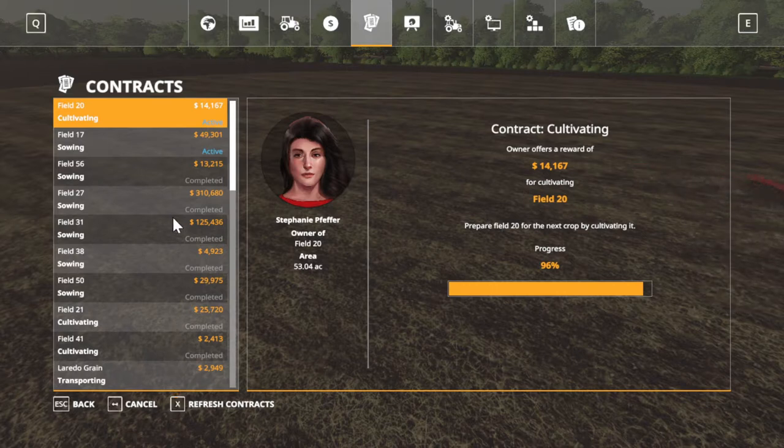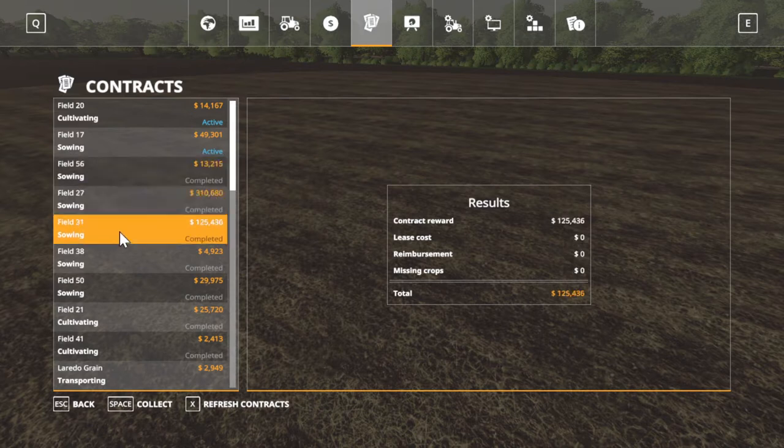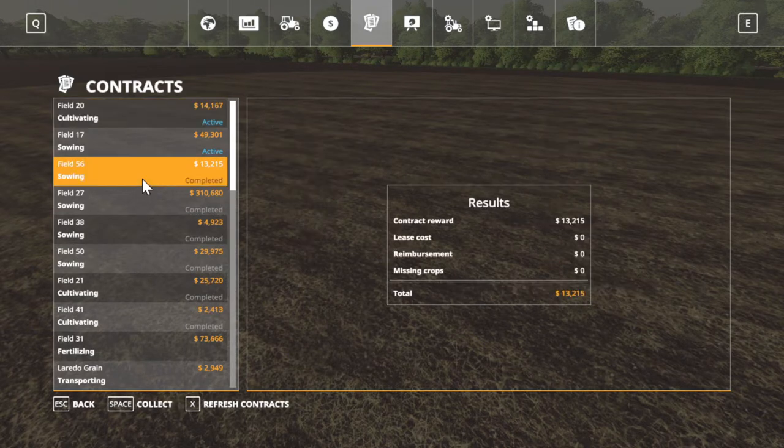We're gonna go ahead and accept these. Folks, how y'all doing? It's your host, Mr. Blue, a.k.a. Tommy Miller. Some of these sowings here was wheat that we planted. Look at field 31 - $125,000, folks. We can make a living just doing contracts. We're gonna accept these. Make us a month - $310,000 for field 27.